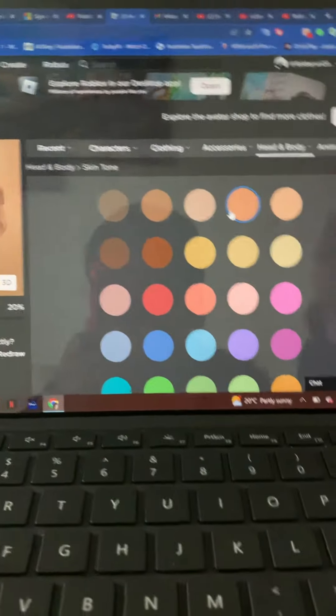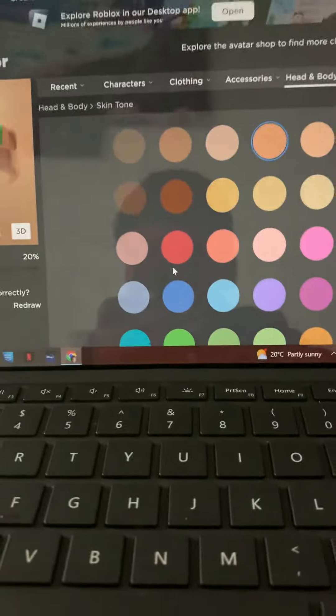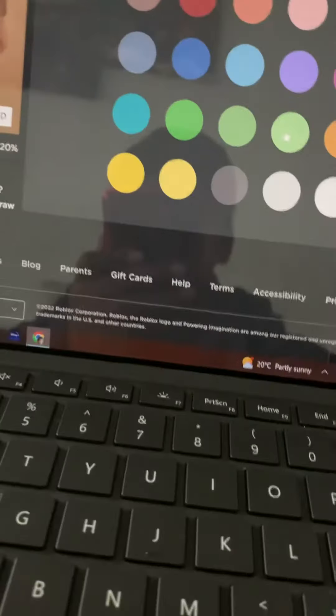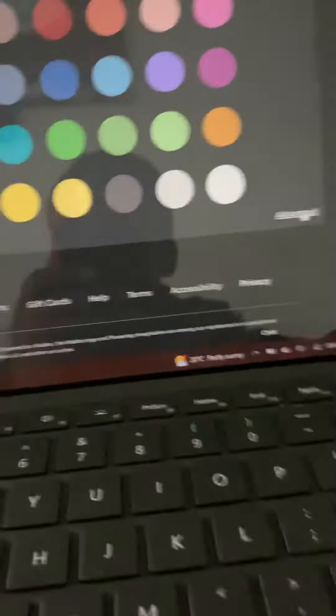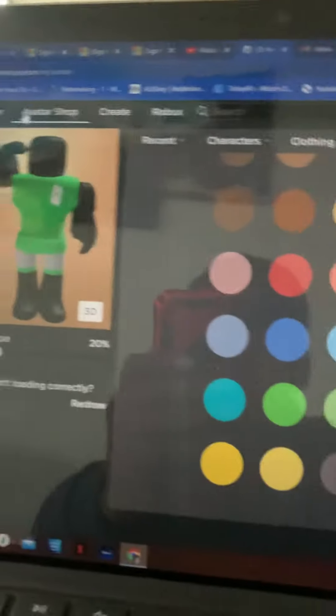Hey guys, today I'm going on a tutorial on how to make Seek in Roblox. With the skin color, go down — I recommend you do this on computer or PC because on mobile it's a bit harder. You don't have black, so go here and select black. Now it looks like this.